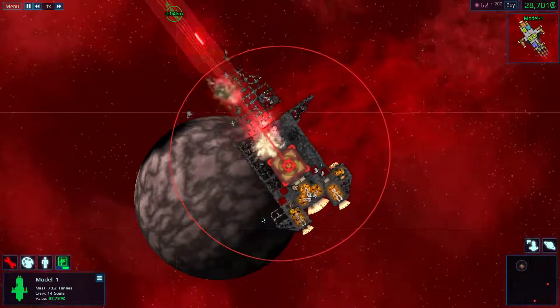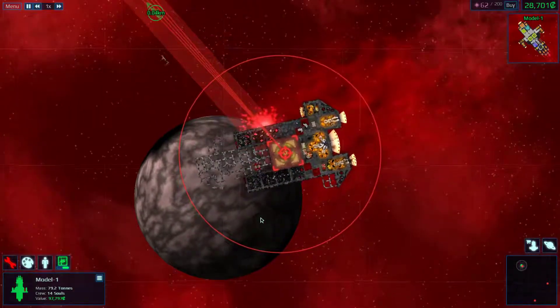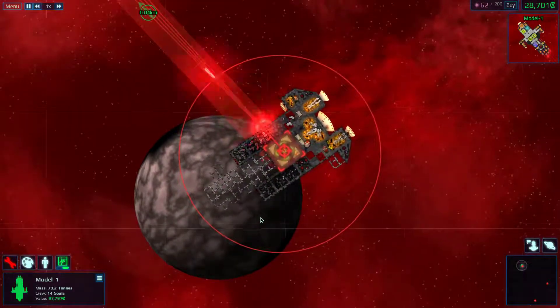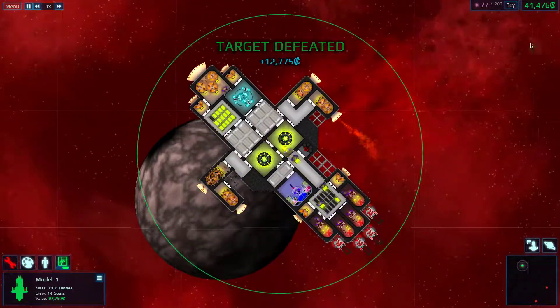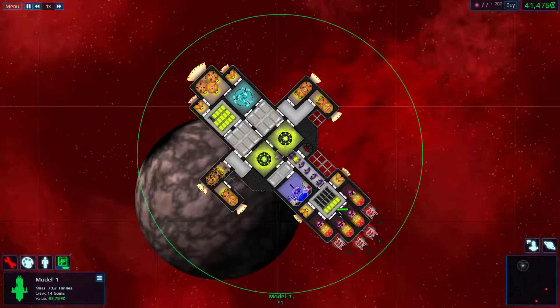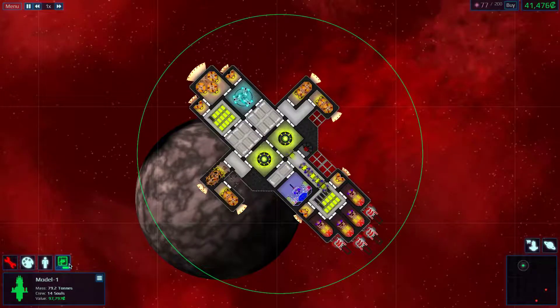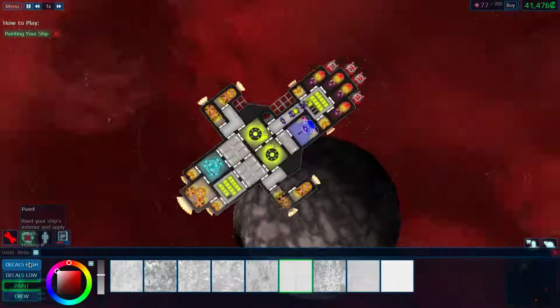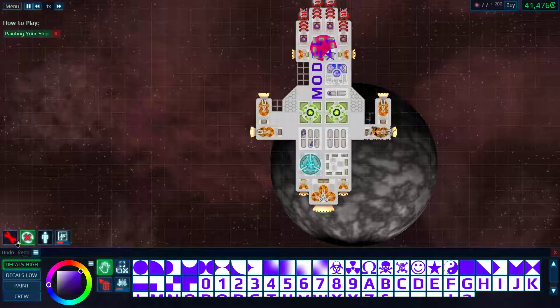That armor is so thick, but those corridors aren't. We're gonna start running low on energy. Our energy stores are completely... we got one. Let's see how our paint is looking. Terrible. But we'll worry about that later.